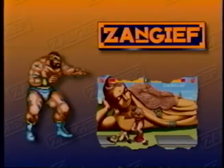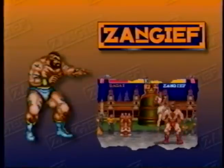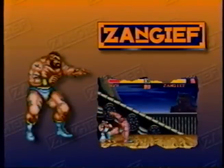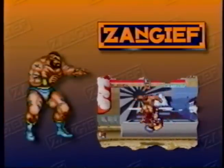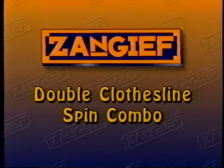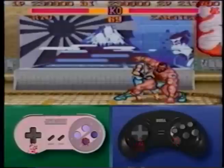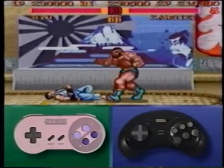Zangief: not exactly a speed demon — he's a wrestler by nature. Getting up close and personal is his style. His spinning clothesline gets results, and once he grabs you, you'll get a taste of his spinning pile driver. Jump at your opponent and while in midair press down on your joystick and hit the fierce button, immediately execute a low short kick, then simultaneously press any two kick or punch buttons to start your spinning or turbo spinning clothesline.